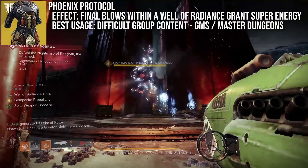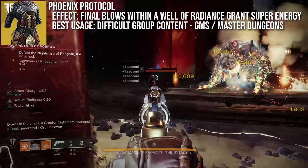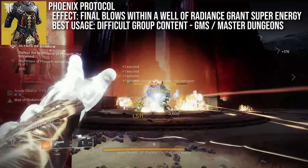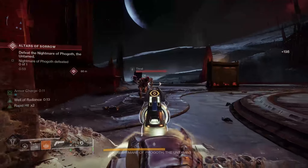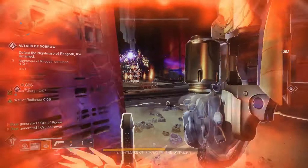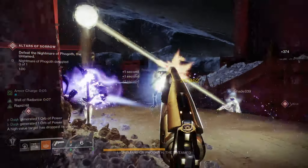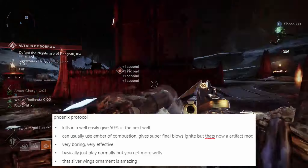On the topic of Well, we might as well get it out of the way: the Phoenix Protocol. Kills in a Well of Radiance by yourself or allies grant super energy, up to 50% progress towards the next, massively increasing super uptime. There's not really a whole lot more to say on this — it's really just the default for safety-first activities. You really just play like you normally would, but you have more super energy.